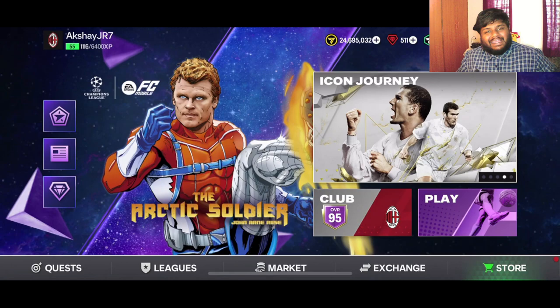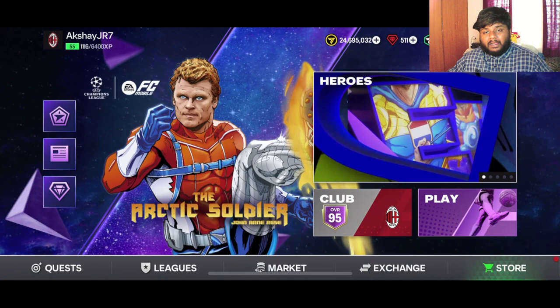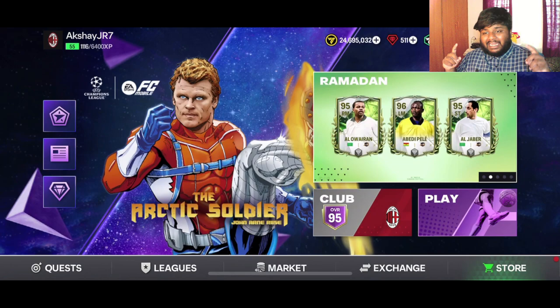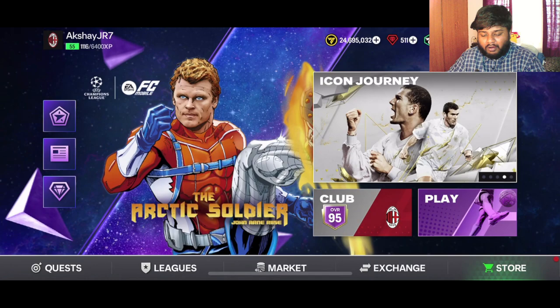Hey guys, welcome back to the channel, hope you guys are doing well. In today's episode, as I said in the previous pack opening in episode 2 — make sure you guys go check out that video — we are going to be doing a player review for Algebra, the 95-rated icon. We packed Algebra in the previous video; we packed two icons and I am so proud of that.